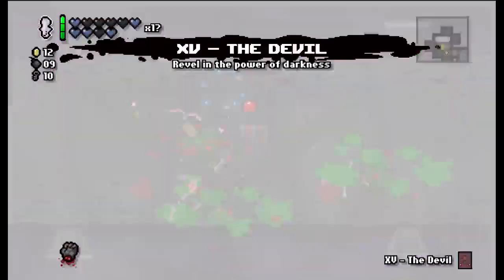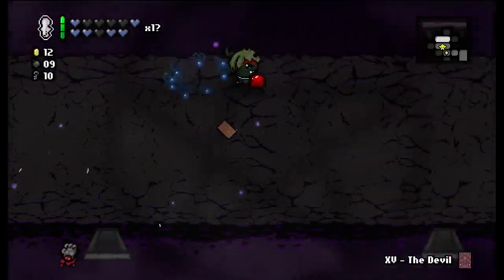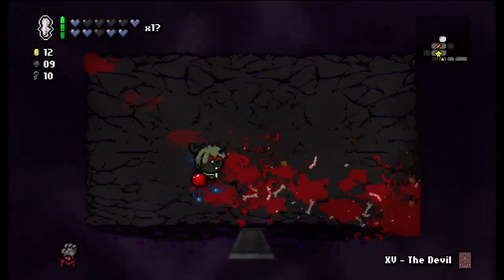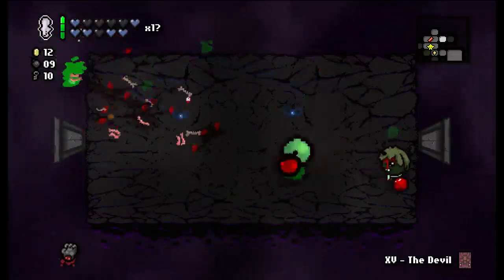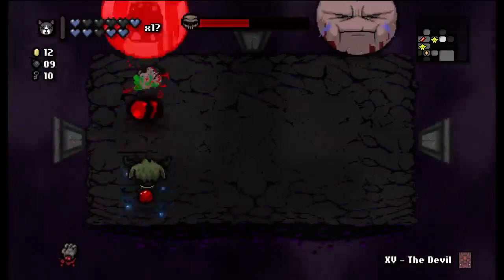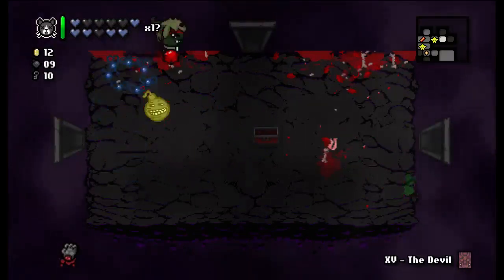I'll take the devil item. Lots of spiders and a soul heart — that would have been amazing if we got something cool. Double Gurdy Jr. — usually double Gurdy Jr. does quite a bit of damage to me. This is a good Mom's Pad room but I'm not gonna use it. I'll take Guppy's Head with me, because of how little I care about Mom's Pad. Free flies — and flies do a buttload of damage right now.